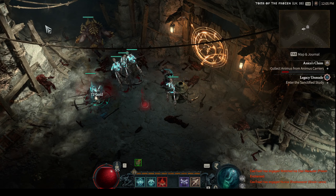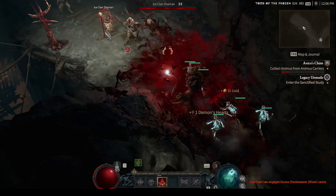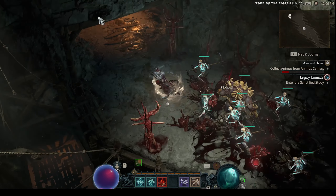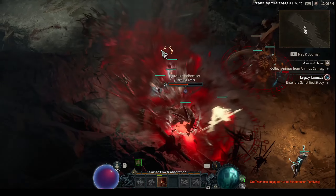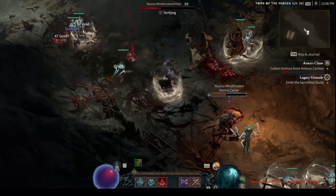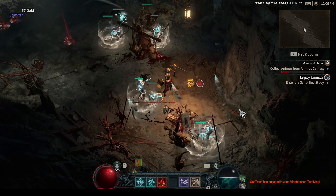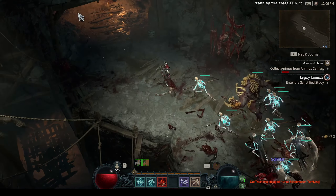I need to get my skeletons up because they seem to die for some reason. Pretty much this is how the build works — you just go, see a bunch of mobs, press the button for Blood Mist, and everything is dead. You just pick up the loot and continue into the next area.